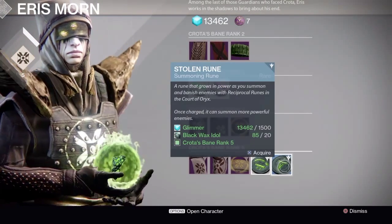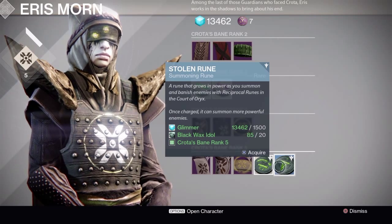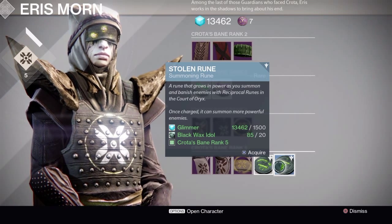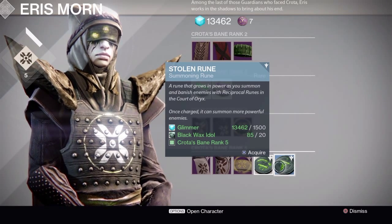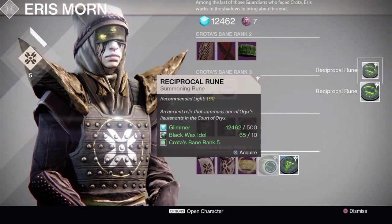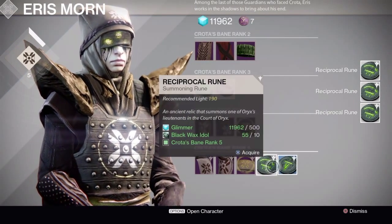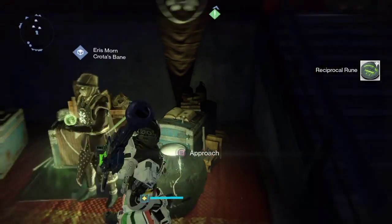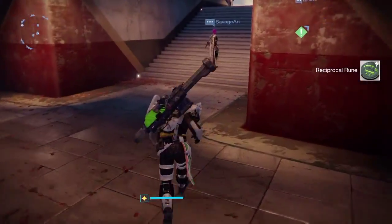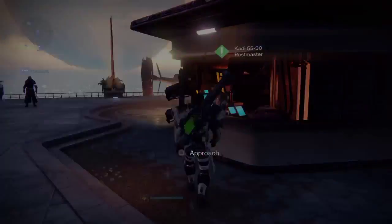There you go. Now it might be best to grab a couple of the Reciprocal Runes just to take in there in case you don't have any. And once you do that, you can go through and try to farm your Worm Singer. If you don't, there's another way of doing it — it's a lazier way.